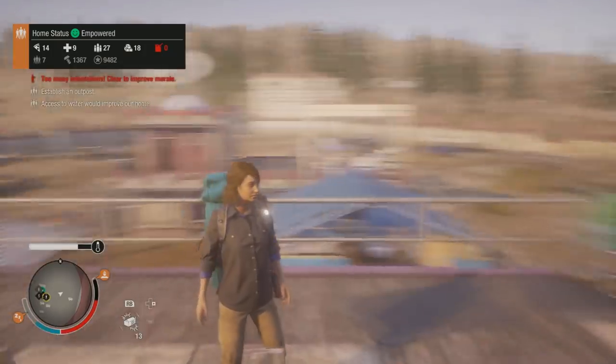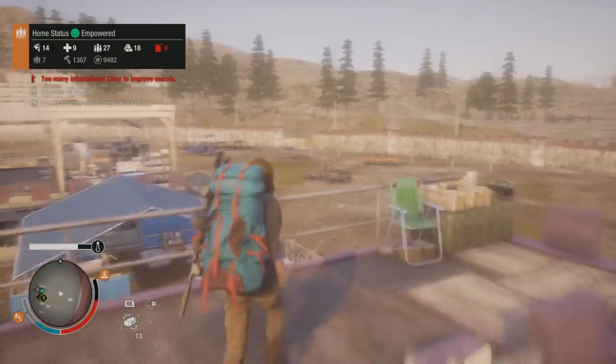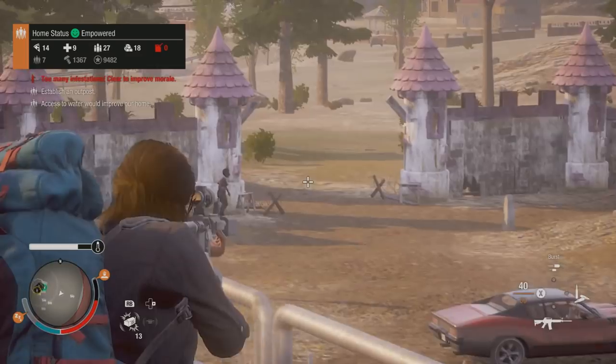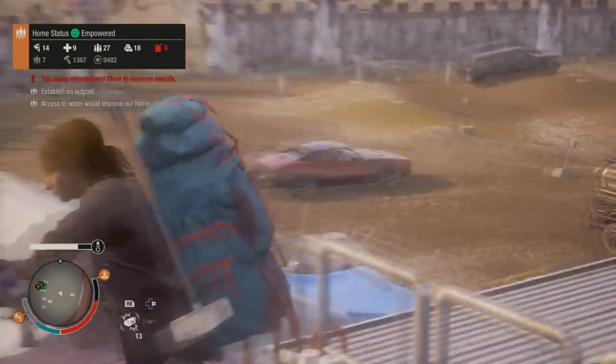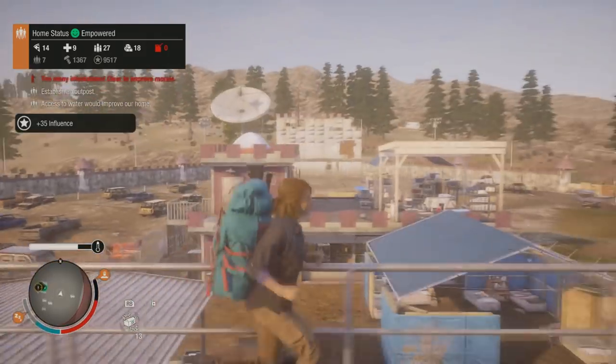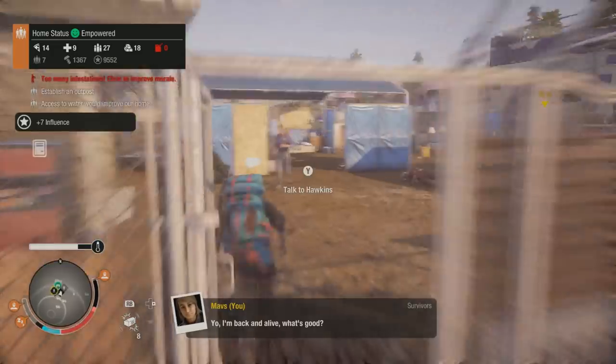Let's go over there actually — pretty freaking sweet. This is all the land to the base, and what's cool about it is it's kind of like a funnel — the zombies have to enter through a certain way, coming in here — and the wall surrounds the whole base. It's pretty awesome.